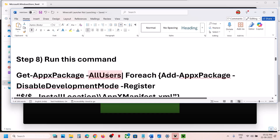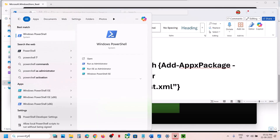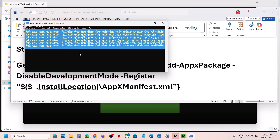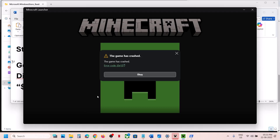If still not working, the next step is to run a PowerShell command. The command is provided in the video description. Copy it, then type 'PowerShell' in the Windows search box, right-click on Windows PowerShell, and run it as administrator. Click yes to allow, paste the command, and hit Enter. This process will take some time and you may see errors in red — just ignore them and let the process complete. Once done, restart the computer, then launch the Minecraft launcher and check.